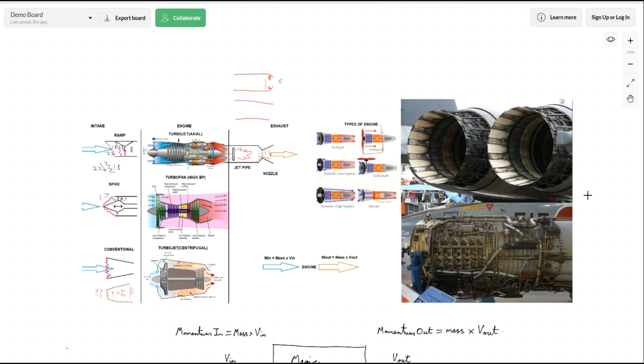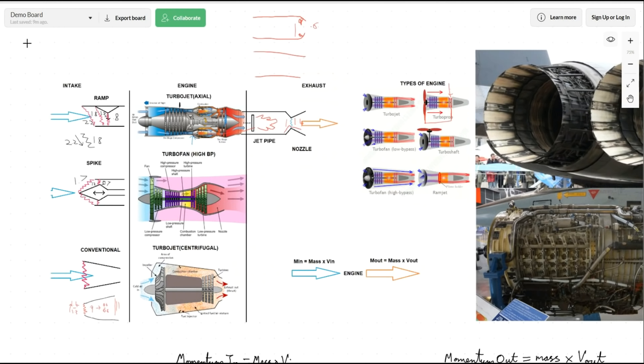Why not just have a much bigger engine instead of reheat? Because reheat doesn't weigh very much to add — it's just some fuel pipes to the exhaust and pumping fuel in. It means we don't have to lug around a big engine when flying efficiently, but when we want the extra power, we can just turn it on. That lack of weight comes at the cost of extra fuel consumption.